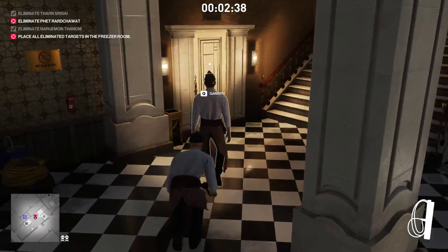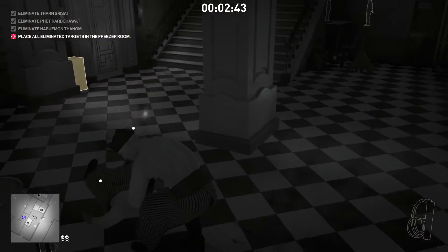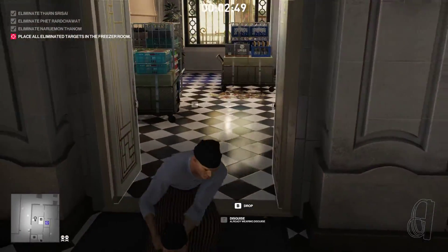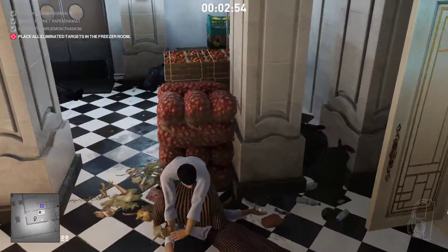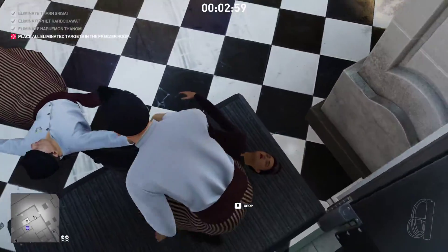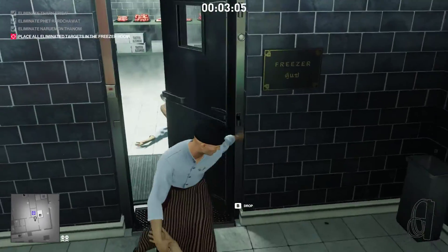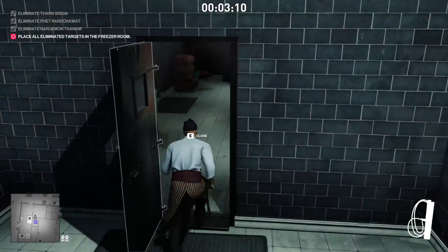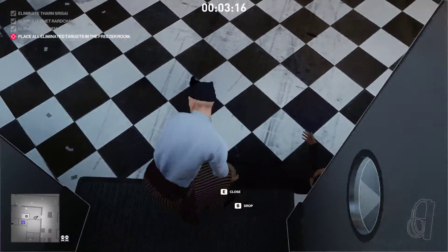Close that just for good measure. That's all the targets down. Drag him through here. If you accidentally put him in a container when they're dead, you immediately fail the mission. We filled that one up already with the two guys inside. There she is — she kind of blends right in.